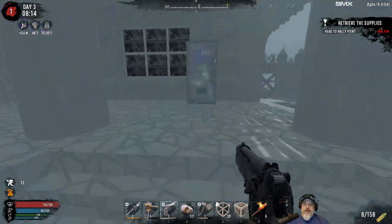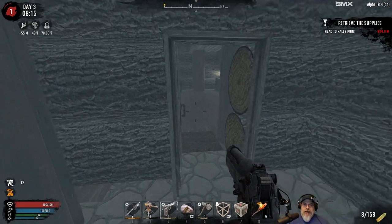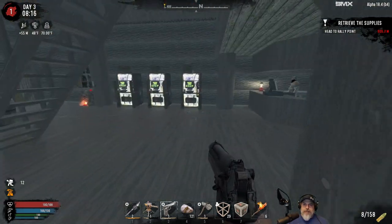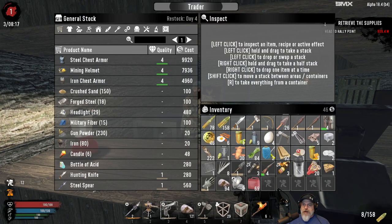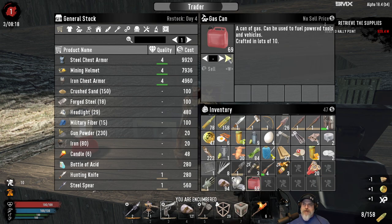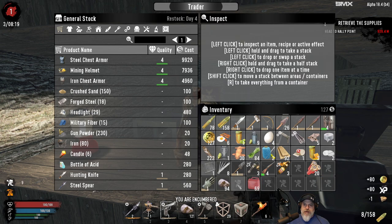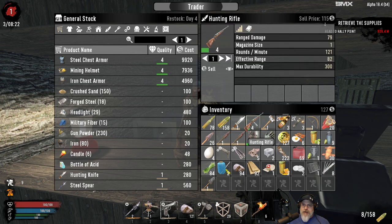There's a vending machine with some coffee in it. I'll sell this to him - nope, he doesn't want the gasoline. We'll sell the armor parts. We might want to actually keep the molotovs and the pipe bombs for now. That's about it - there's not really anything else I want to sell right now. Nice that we found all that though.